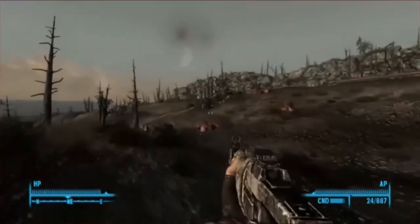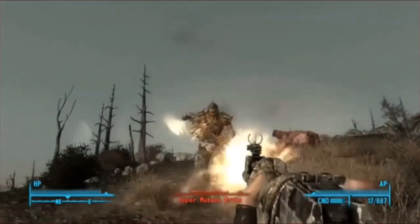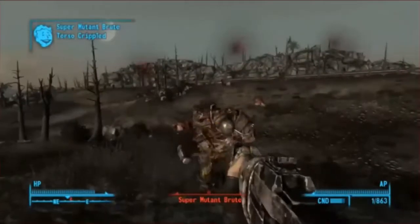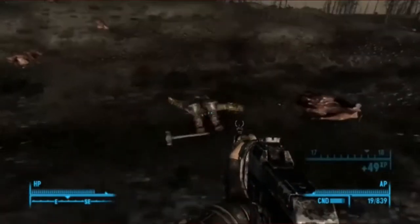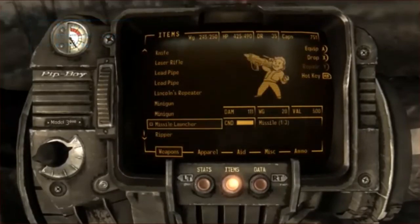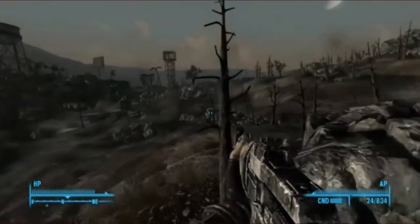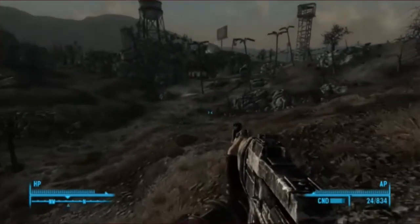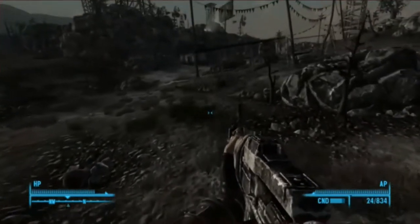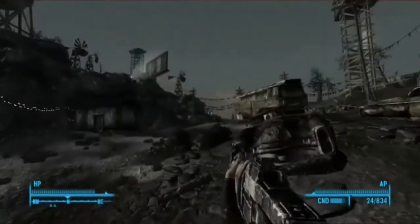I don't think Vault 87 is going to be too far now. I remember Rothchild saying that Vault 87 has a place called Little Lamplight, which is an alternative route in. The main entrance of Vault 87 is apparently flooded with radiation, so I'll have to take a slightly different route. I still hope it's accessible — I'm sure I'll find a way in.